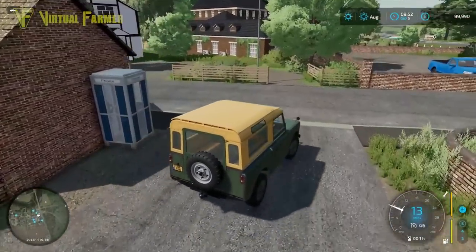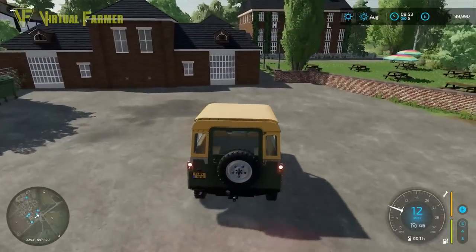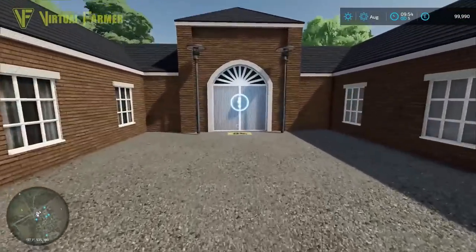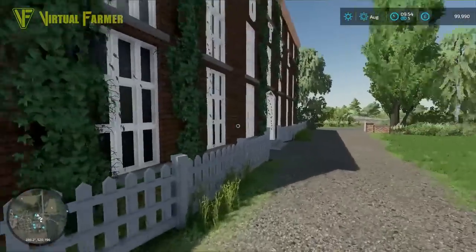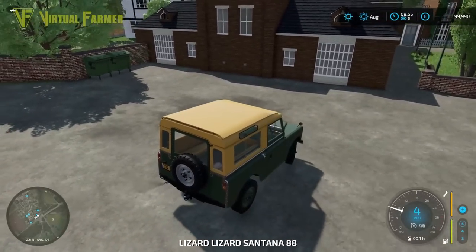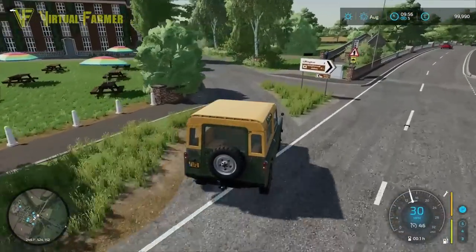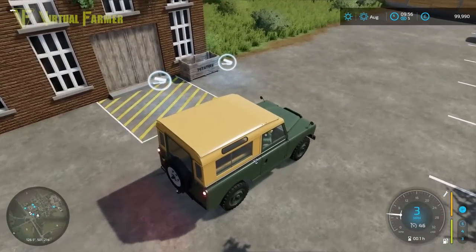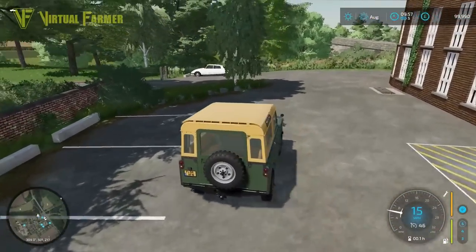Over the other side here it looks like we've got a couple of features. Something here at the hotel — ah, this looks like a sleep trigger. So if you're wanting to do a roleplay and start from there you can. Around the back of the hotel, I remember in FS19 this was a drop-off point for pallets and things. We've got a cell point here as well for potatoes and other goods. That is it for around the town.